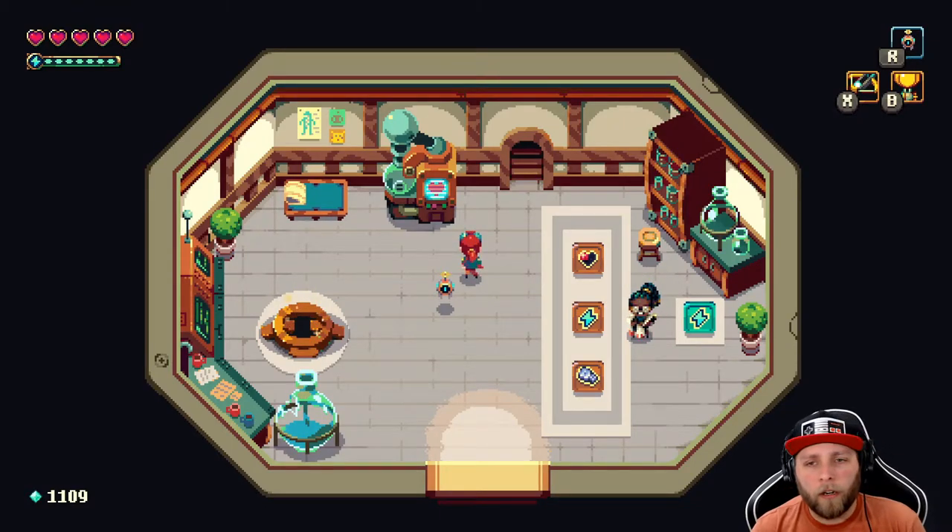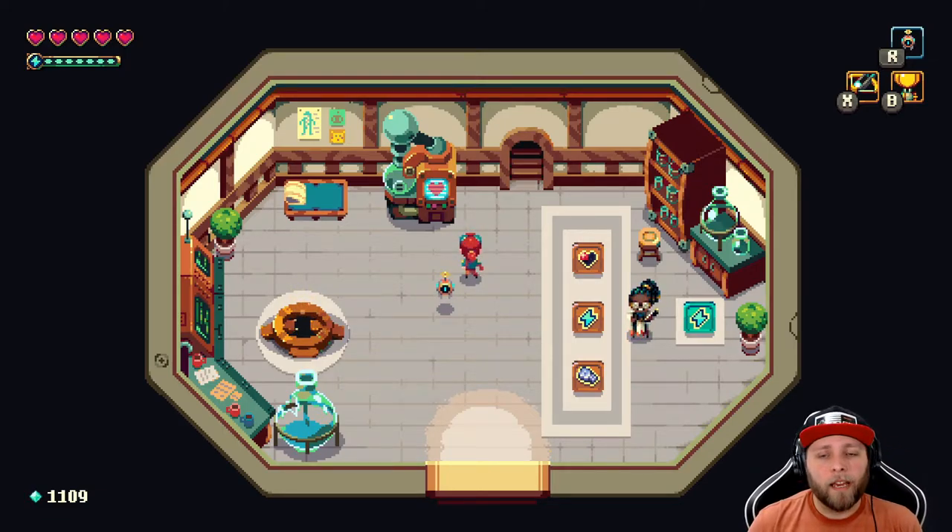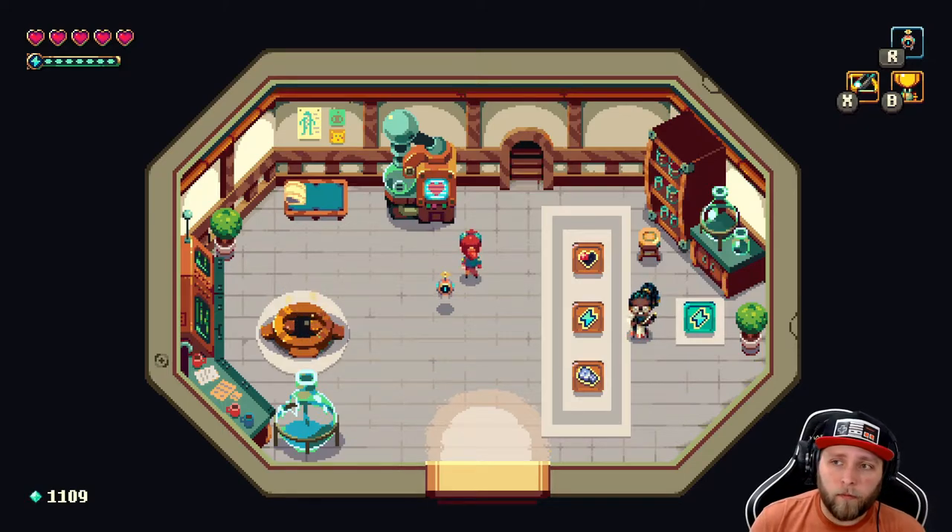Welcome back everyone to the channel. We are here with Sparklight episode 4 — 4 episodes into our Let's Play of Sparklight. If you haven't been following along, Sparklight is a roguelite game made by Red Blue Games. I don't know what other games they've produced, but I'm having a lot of fun. I've beaten two titans, a couple of vaults, done some upgrades. We're having a great time.